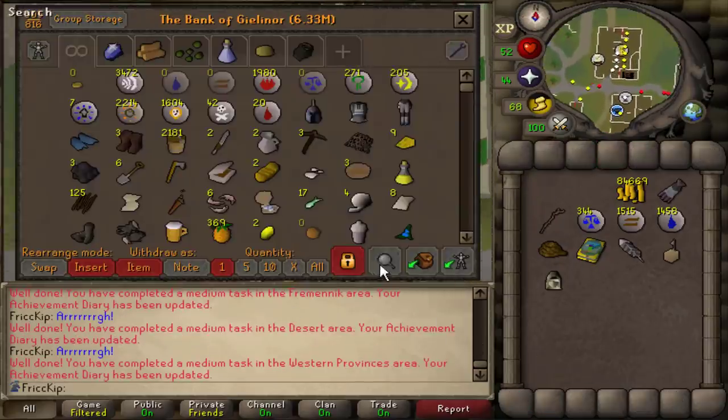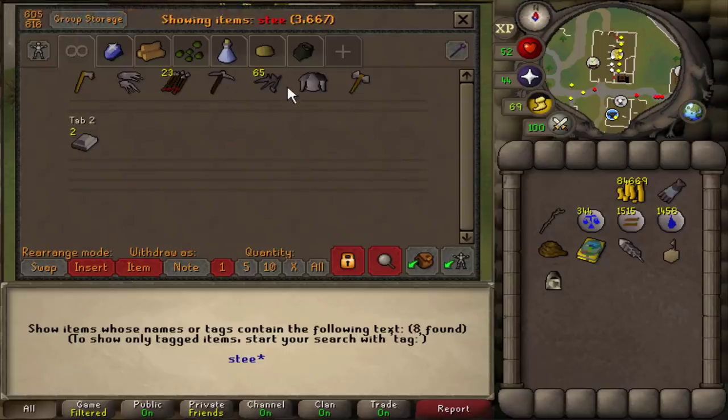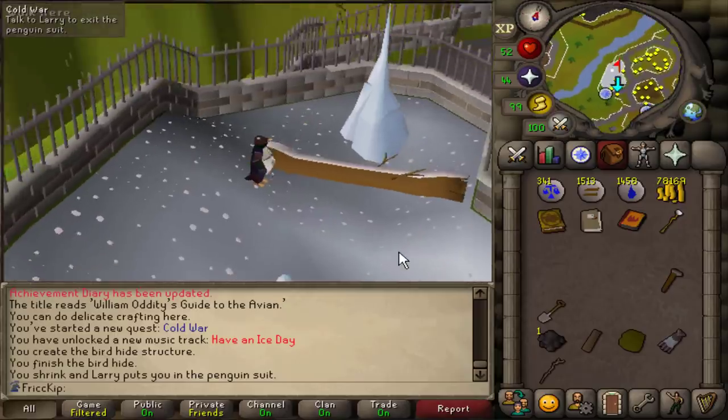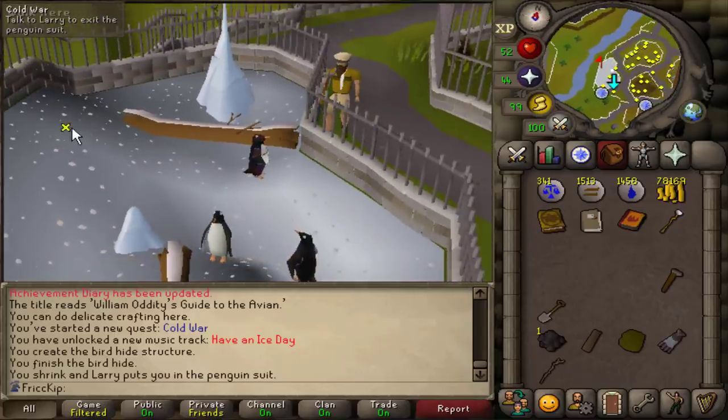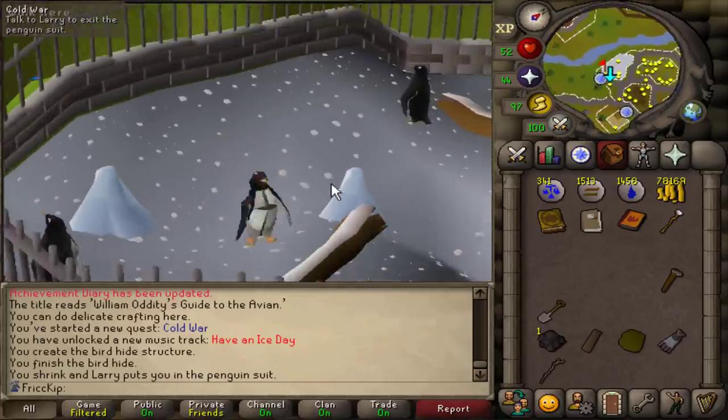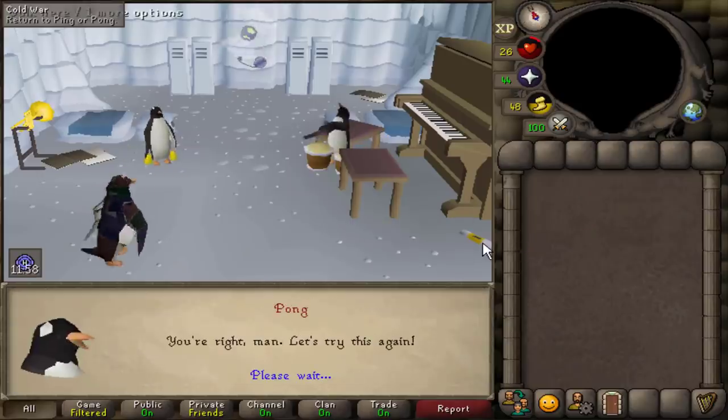Spook needs steel nails for something right now, so hopefully we have some in the bank that we can give to her — she needs 15, there we go. I love penguins so much — it's so cool you get to be a penguin in the quest, and if you run you slide on your belly. Penguins are so cute. Ping and Pong are my spirit animals.